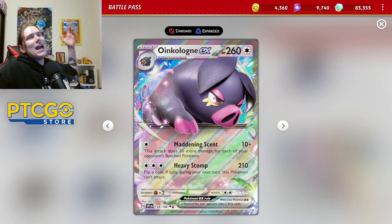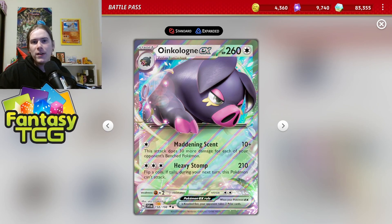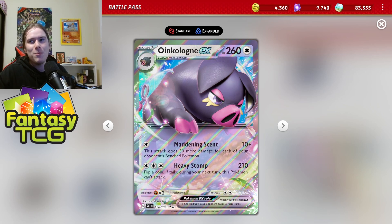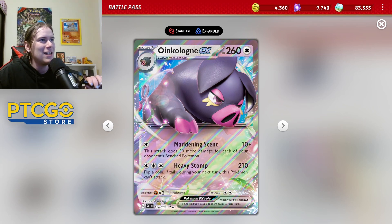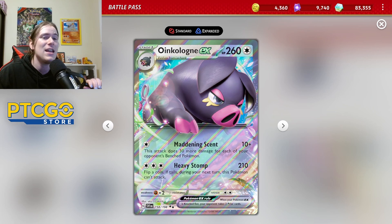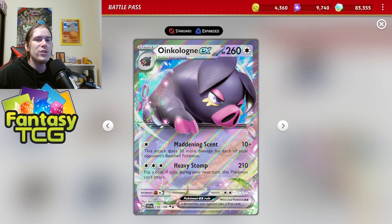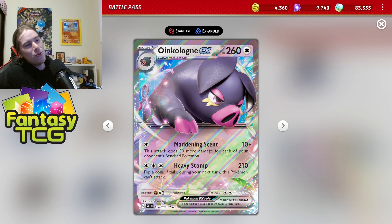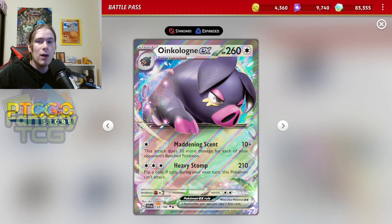Normally I'd have this in Limitless, but you can check out the entire list in the description. I want you to see Big Pig in all its glory. Oink-a-lot EX is a 260 HP Stage One with an attack called Maddening Scent — for one energy you do 10 damage, but 30 more damage for each of your opponent's benched Pokémon. We are in a format where people love to fill up their benches.